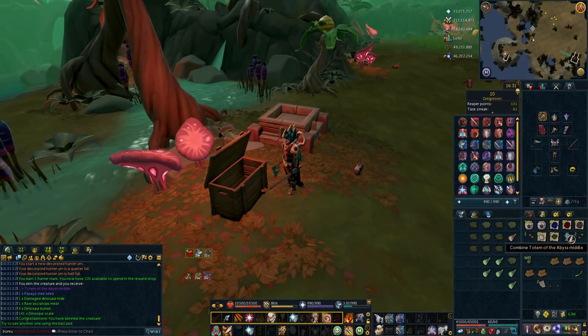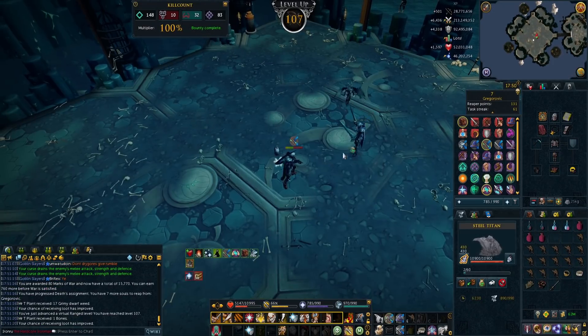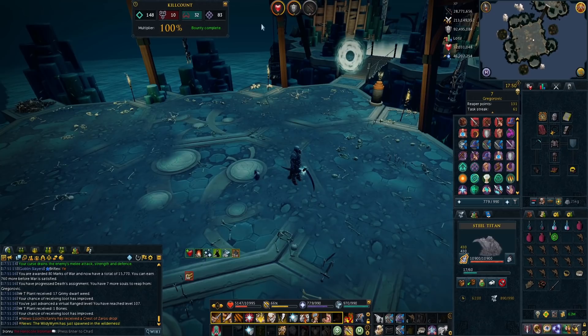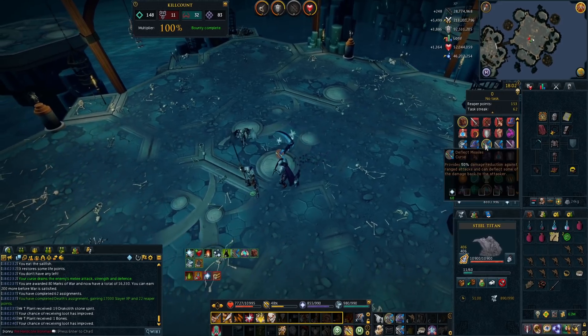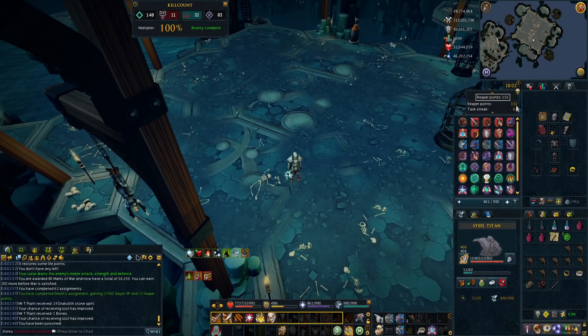I got my last totem piece — that is the third and final totem from Big Game Hunter. Then I just got 107 Range from my Titan killing Greg while using melee, which you don't see all the time — that's kind of funny. There is my Greg Reaper done: 22 Reaper points, 17k Slayer XP, closing in on the Essence of Finality. 153 Reaper points total.